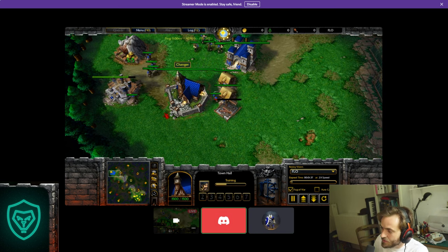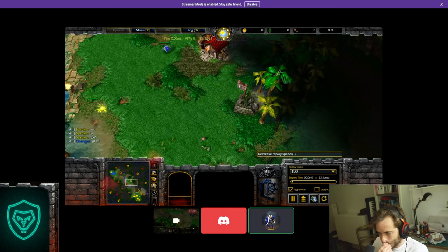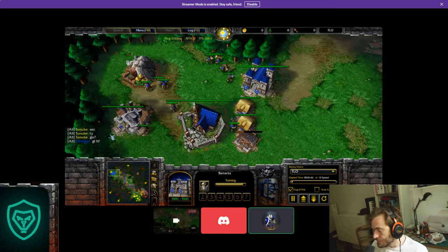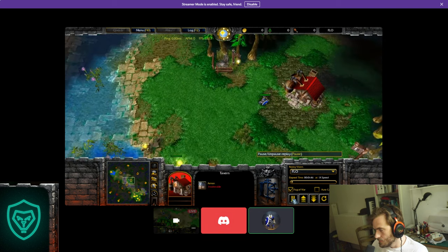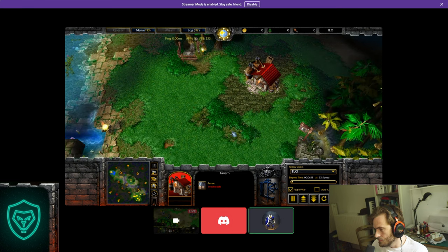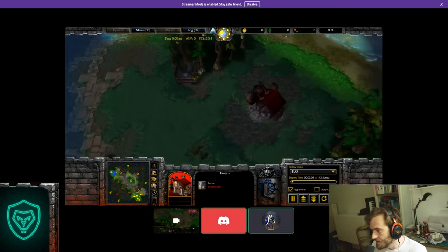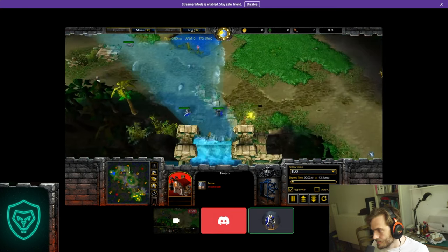Going Naga first against Demon Hunter on maps where you can easily creep the expansion — if you go for a tavern hero you always have one more footman, and if you don't necessarily need a water elemental to creep the expansion, you can go for any tavern hero first. It doesn't change the meta fundamentally; it's just what you would play second, now played as a first hero, but the same rules still apply.